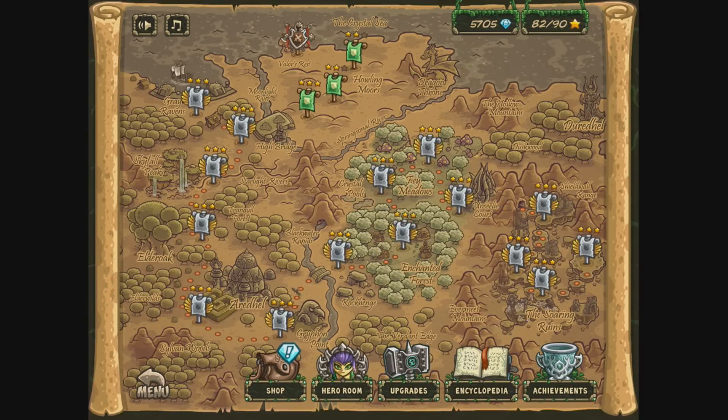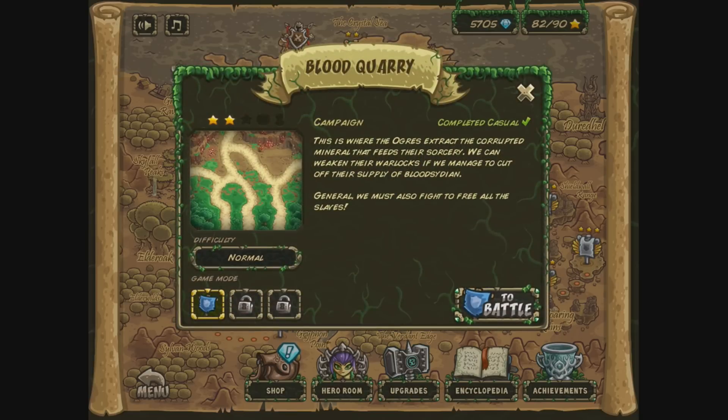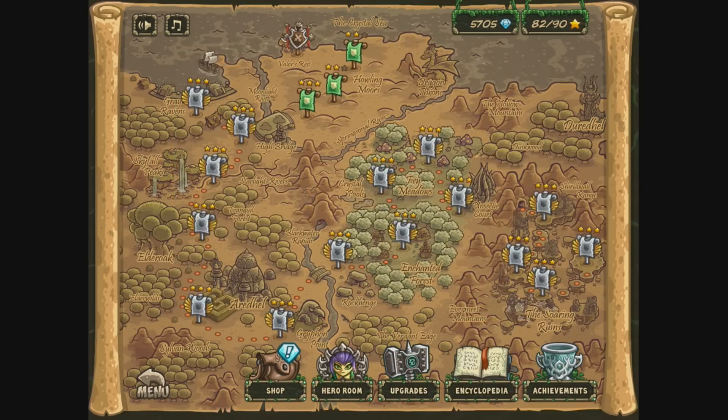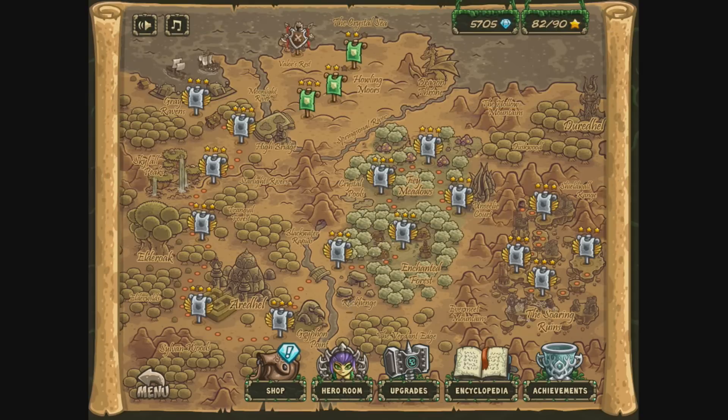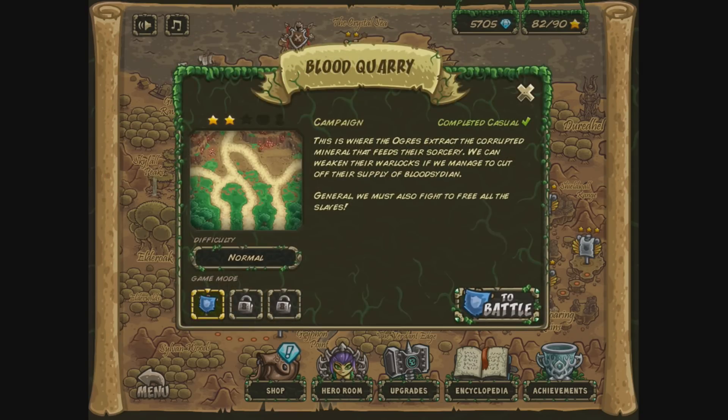What up, homeslices? How you doing today? We're going to be playing Kingdom Rush Origins, the second level - Blood Quarry, normal mode. I'm going to be using a different hero than normal. I'm going to be using Katha instead of this Raz and Rags guy. I'm trying to use the free hero so people can beat this without having to spend any money, if they so desired.